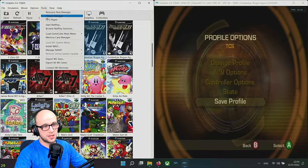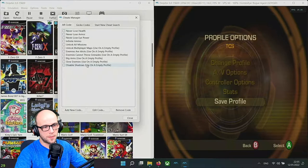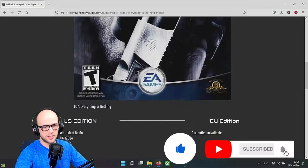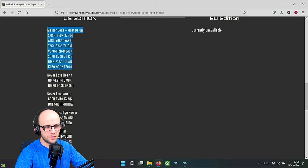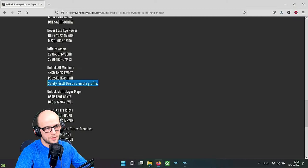As far as cheats and AR codes are concerned, go to Tools and Cheats Management while the game is on - you can actually mess about with cheats while the game is playing. The AR codes section has already been populated by Dolphin itself, but for more codes go to TwinCherryStudio.com where I have a list of all the 007 GoldenEye Rogue Agent AR codes. The master code must be on if you're using the GameCube itself, but Dolphin has its own built-in master code so you don't need it. Note that 'unlock all missions' - use this on an empty profile or it will crash the game.